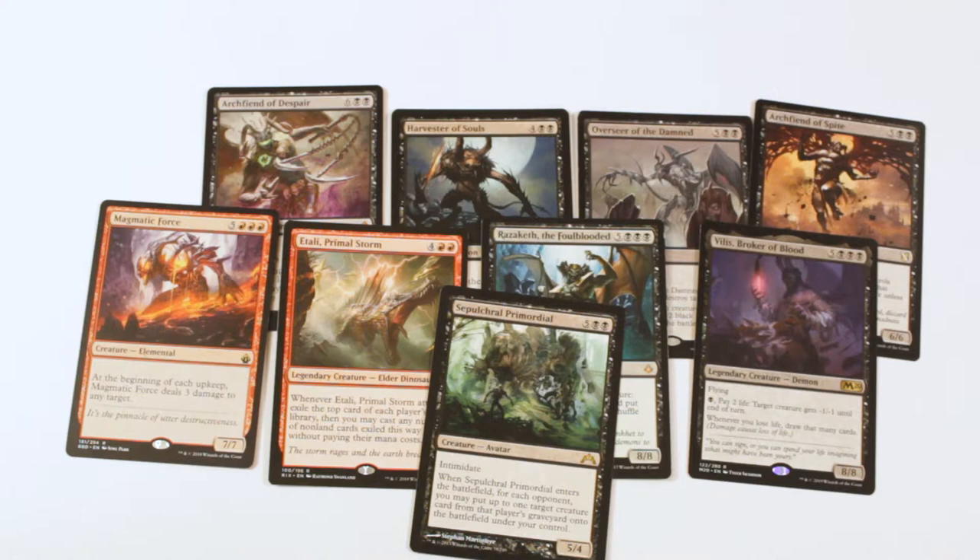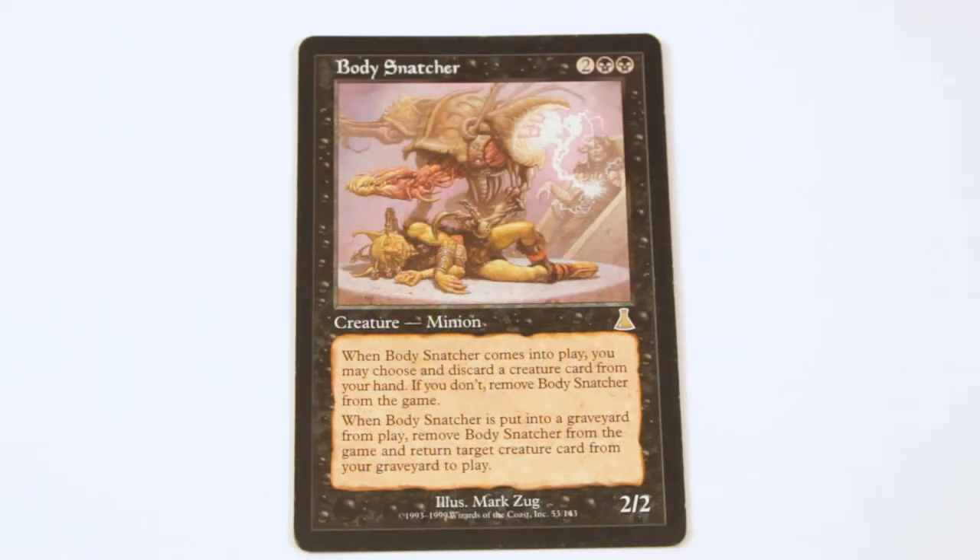So I have a new section — these are what I call haste tricks, just weird little includes that work really well with Chainer. First up is a weird one called Body Snatcher. When he comes in, you discard a creature card from your hand; if you don't, exile it. Note that it doesn't say exile the creature — modern text would say that. When he dies, you return any creature from your graveyard to the battlefield. So you can discard a large monster, sacrifice him, find some way to kill him, and then get a huge creature out.